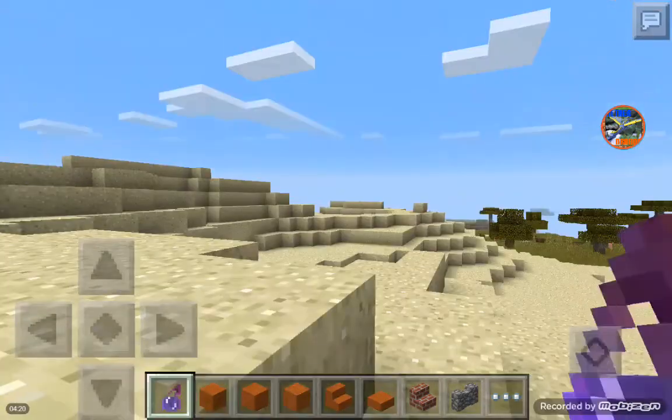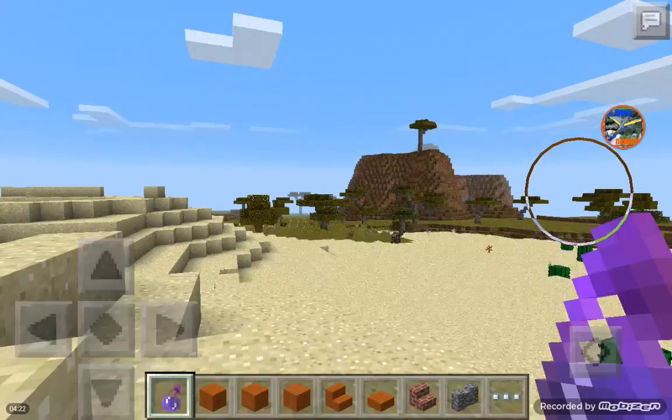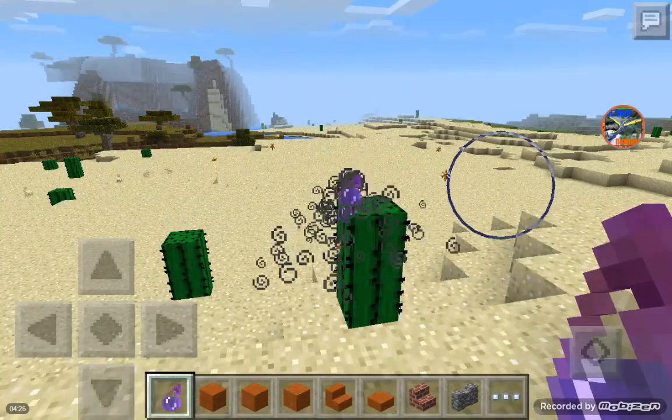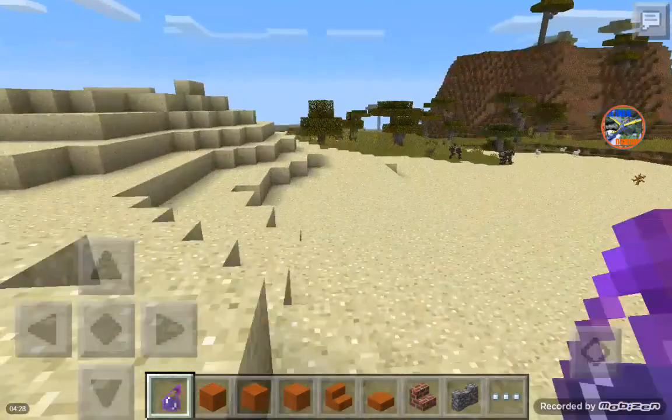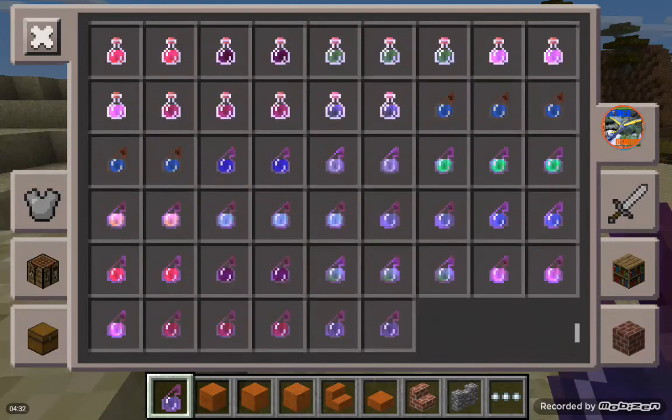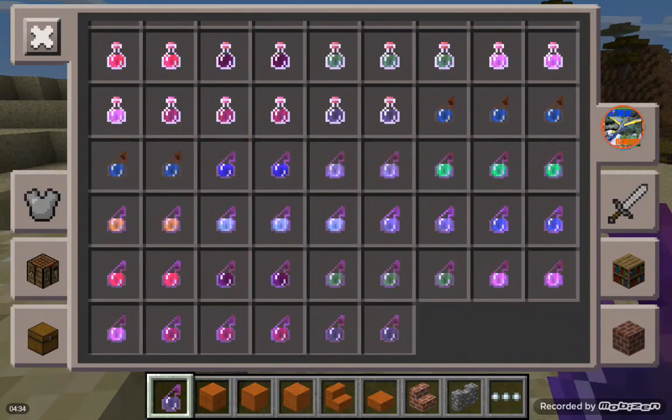The three-minute splash potion of weakness wasn't added in. There are actually also a few other potions that I think were added in 0.13 but weren't listed in the changelog. So there were a couple of hidden features for 0.13 that I did not actually go over, but I don't remember the exact ones that were added in so I wouldn't be able to tell you.